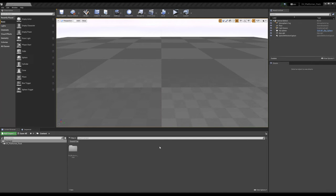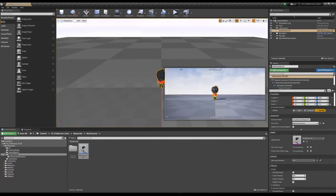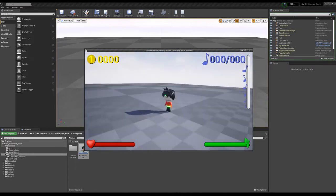Hello everyone, I am SV and I'd like to introduce my new pack, SV Platformer Pack. To make a new level and put a character inside, go to the blueprints folder, select my character, and put it inside the scene. Just start to play and you have the main character.